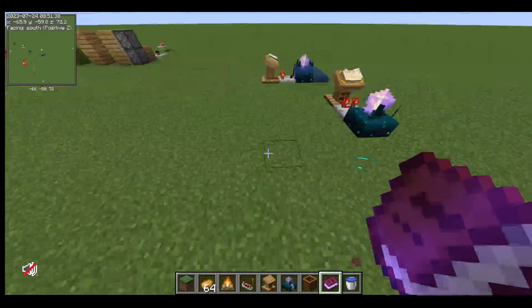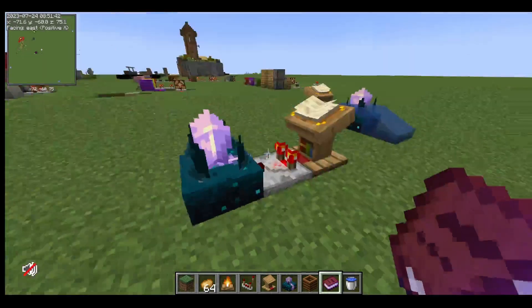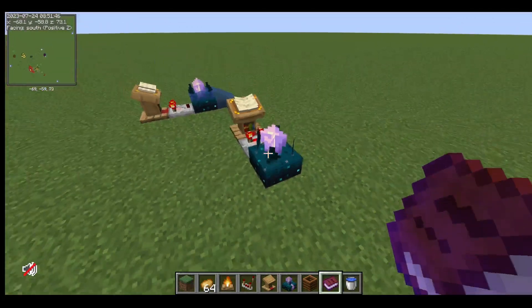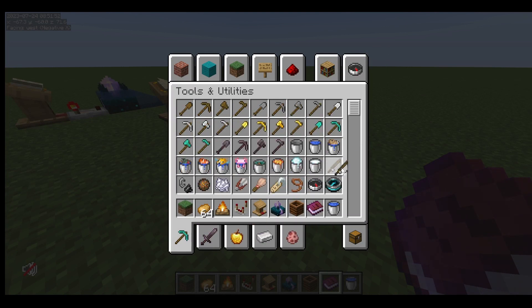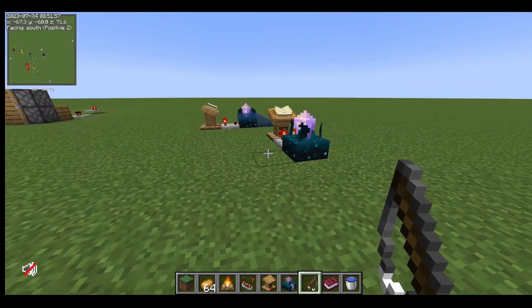It can hear me jumping. Because two is like jumping and falling and stuff. And then three — see, it can't hear me at all right now. It does not hear me. And that's because three, I think, is using an item. Like a fishing rod or something. Yeah, three is using an item.